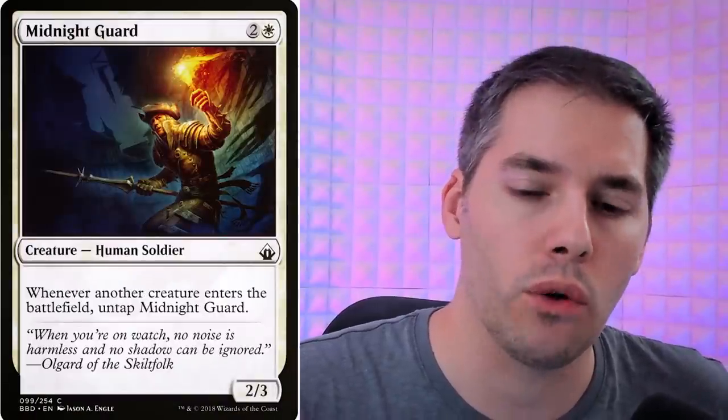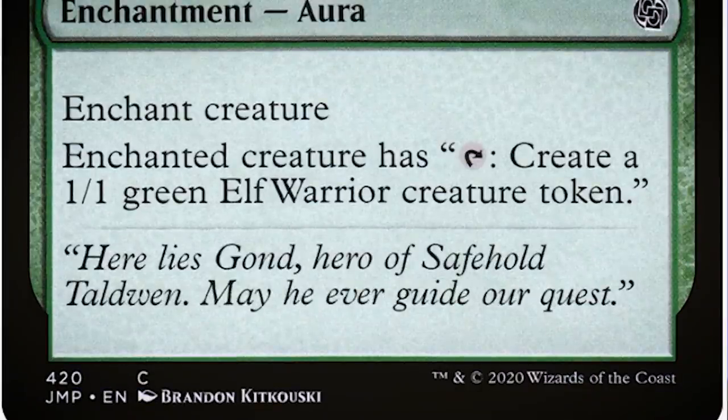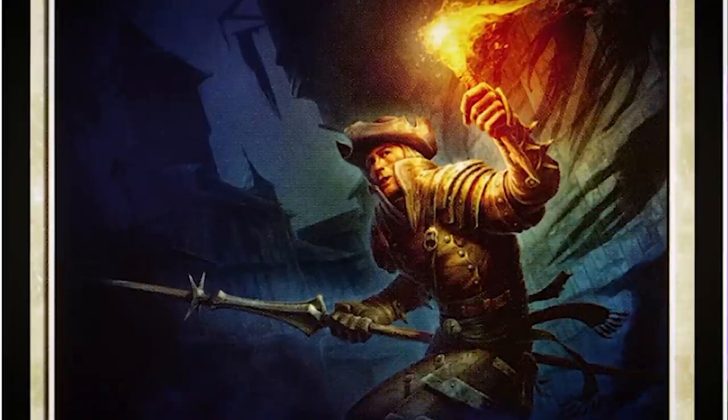If you're looking for the budget splinter twin, we can do it for pennies. We've got Midnight Guard — white and two generic, a 2/3 — with the ability: whenever another creature enters the battlefield, untap Midnight Guard. We pair it with Presence of Gond — green and two generic aura — which gives the enchanted creature: tap to create a 1/1 green elf warrior creature token. Enchant the Midnight Guard, tap it to create a creature, untap the Midnight Guard, tap again, boom — another creature. Rinse and repeat until you have yourself a whole elf army.